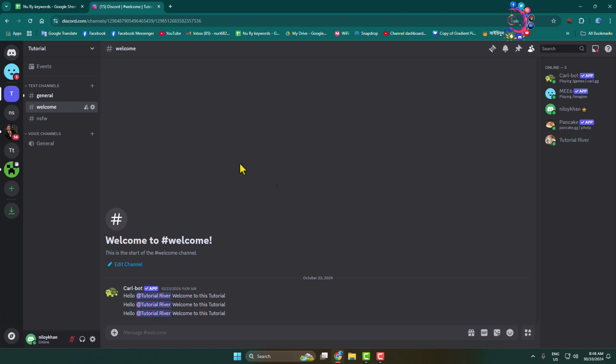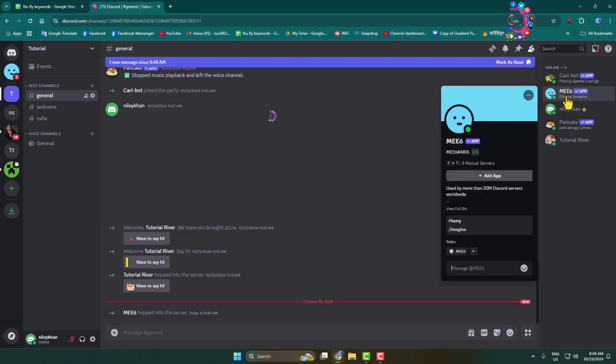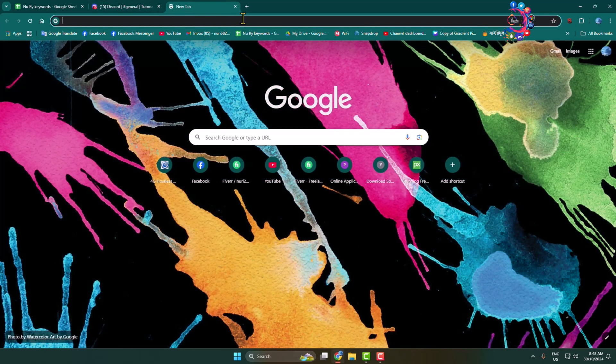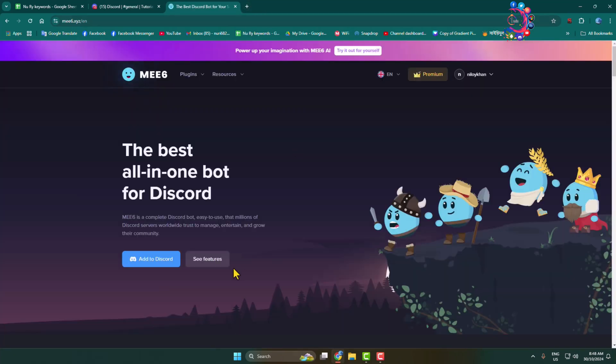Now we have to turn on the Moderator plugin in the MEE6 bot. Open a new tab in your browser, type mee6.xyz, and you'll go directly to the MEE6 official website.